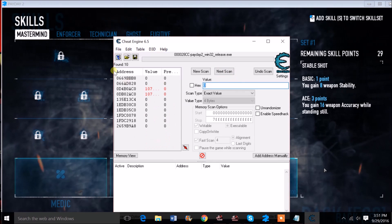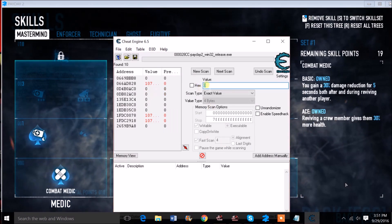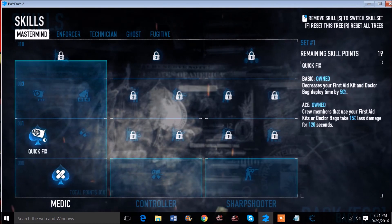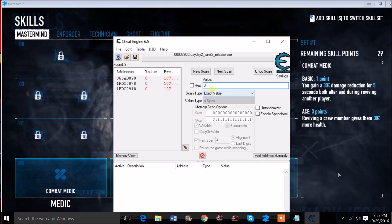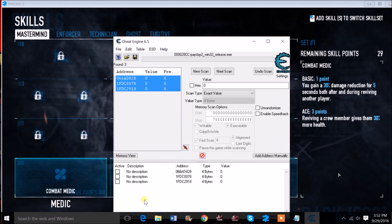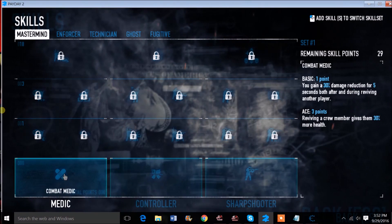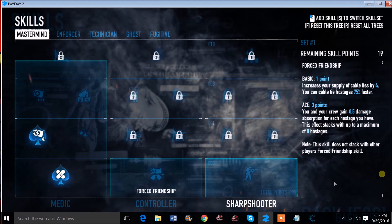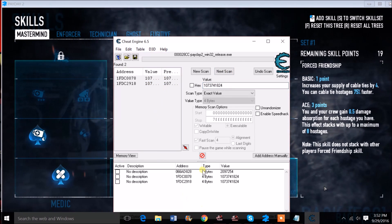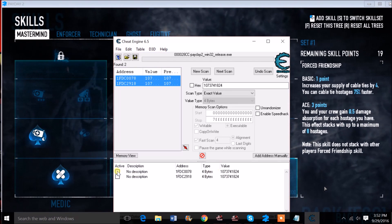Do it one more time — put zero in, get rid of all the upgrades, hit next scan. Just to be safe, do another next scan cycle: buy the same two perks again, enter the code, and next scan. You're basically getting down to just two results. Delete the extras and keep those two values.